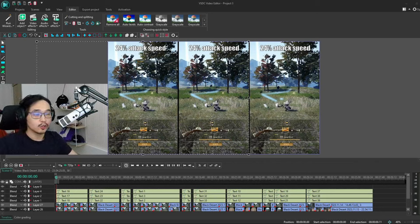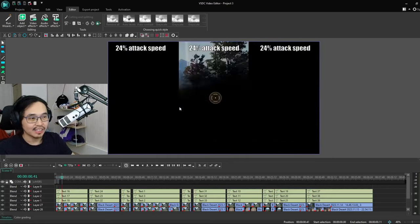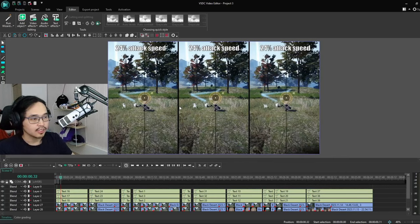At the beginning, we're going to look at three different shots on the same class with 24% attack speed. The reason is to determine if there is any deviation between shots or if there are animations that last longer for some reason. The frame on screen is the last frame of the mini game, so if you go further you can see it disappears and goes into the scoping-in animation. You can see that the crosshair appears on the last shot one frame earlier than the other ones. So a one-frame deviation is kind of normal.